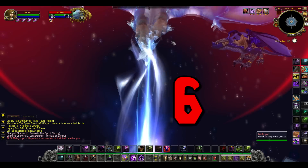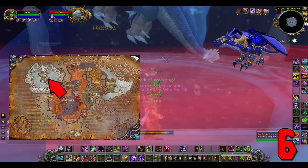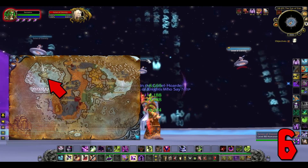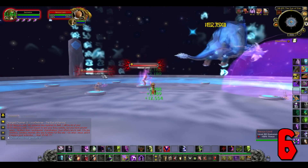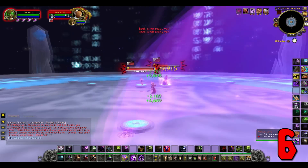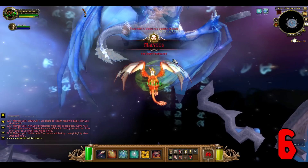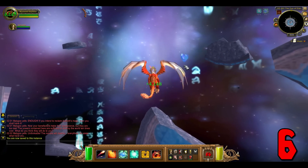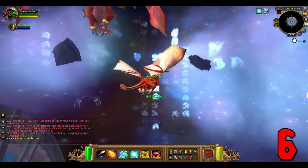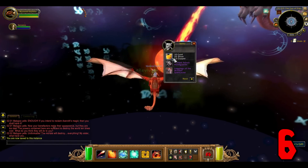Number 6: Azure Drake. Drops from Malygos in the Eye of Eternity. If you are level 100, you will kill this boss — pretty much, maybe even with one shot. You'll probably DPS him down before he reaches phase 2, but you'll still see all the phases anyway. Kill the adds, then the platform will be destroyed. Attack the boss once on your dragon, and then loot the gift. Easy to farm — one boss, 1% drop chance, and two mounts to...